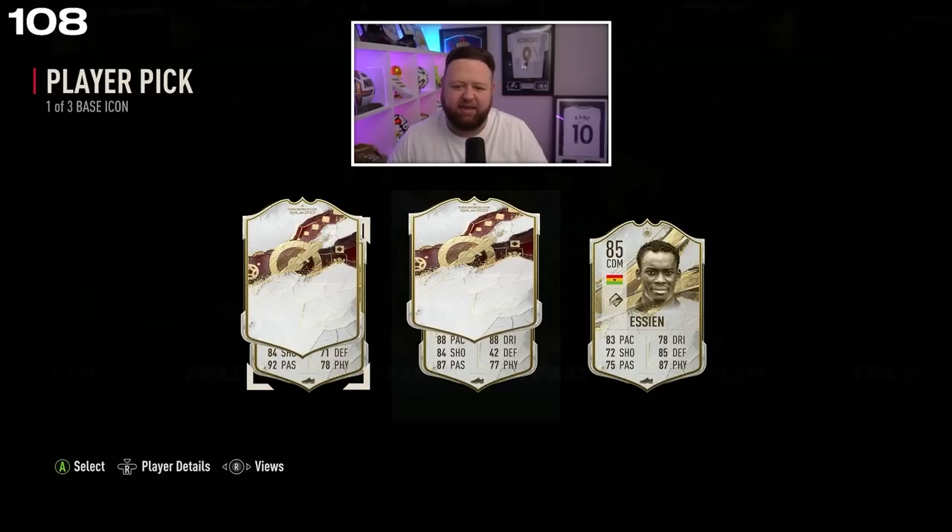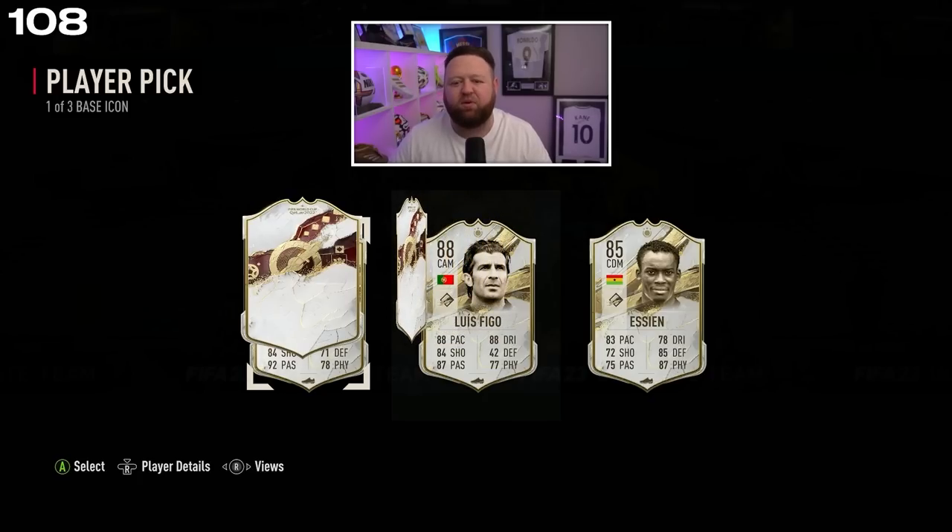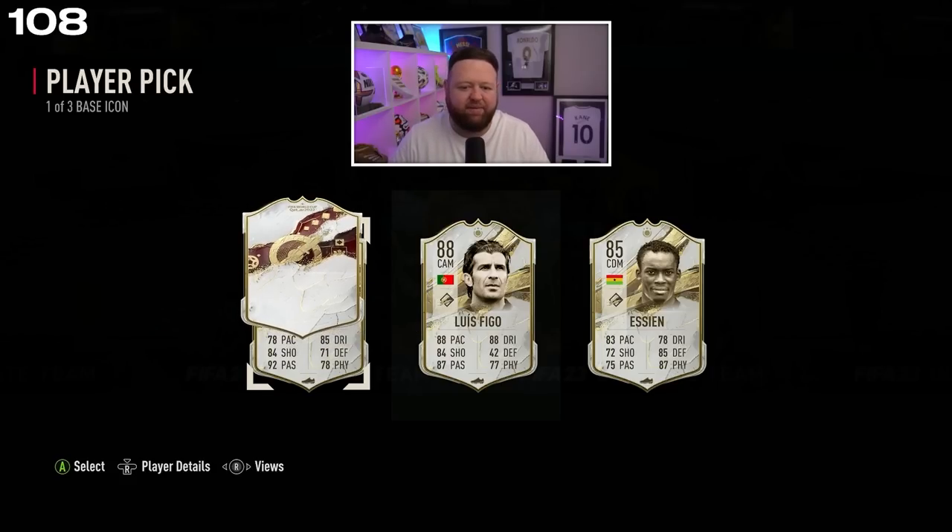88, 88, 84, 87 — it's a good card. Who is that? Figo? Is that Figo? Let's move it over a touch, we start seeing some dark locks. I think that's gotta be Figo, right? Yeah, I just remembered his baby has got 88, 88, 88 or something like that. 78 pace, 85 dribbling, 84 shooting, 92 passing, but also 71 defending, 78 physical.